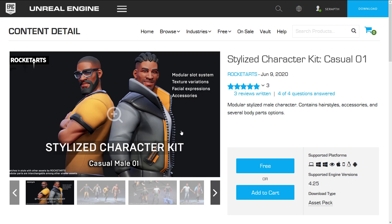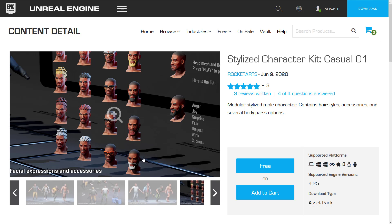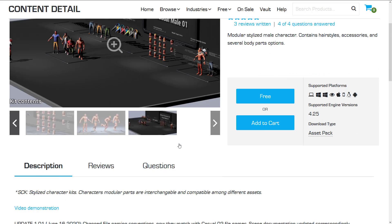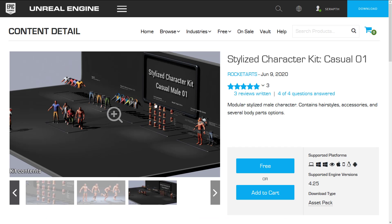This one is permanently free — free forever. It's a Stylized Character Kit, Casual 01. It's a modular, stylized male character that contains hairstyles, accessories, and several different body parts. You can create a variety of different looks from the kit, including a variety of different faces. It's going to be of a bit less use for a lot of people since it has a very specific art style, but it does look like a high-quality kit. It's rigged, with 23,000 to 31,000 vertices, 45 materials, 95 textures, all in 2K or 1K resolution. And since it's permanently free, you do not have to get it by the first Tuesday of next month.